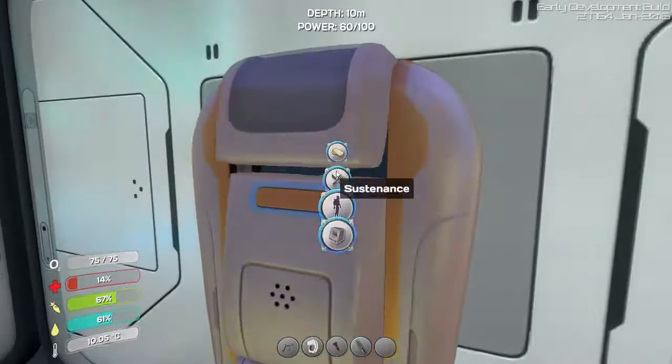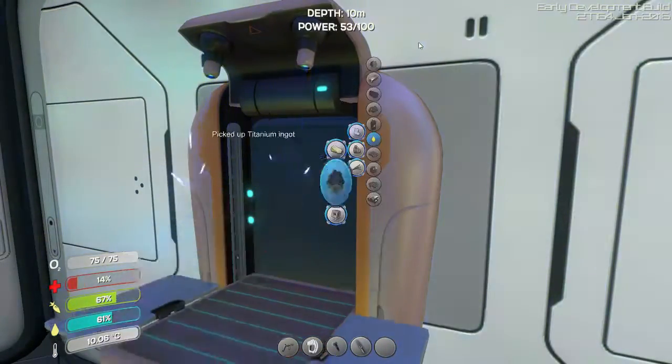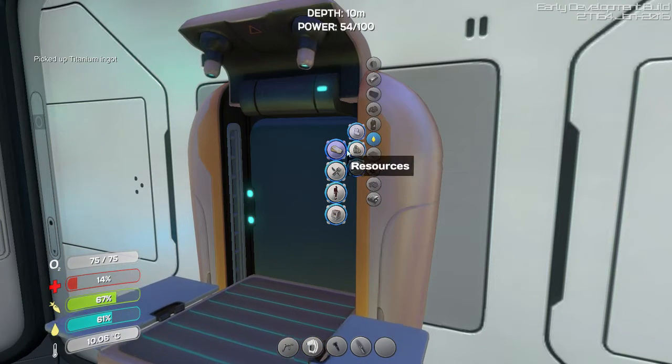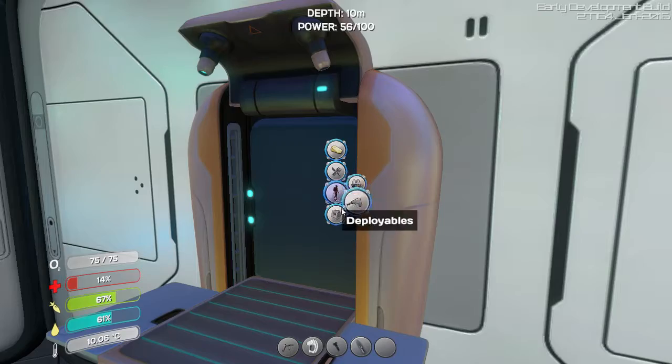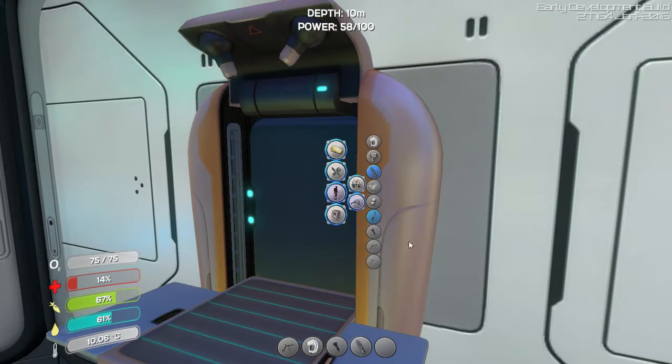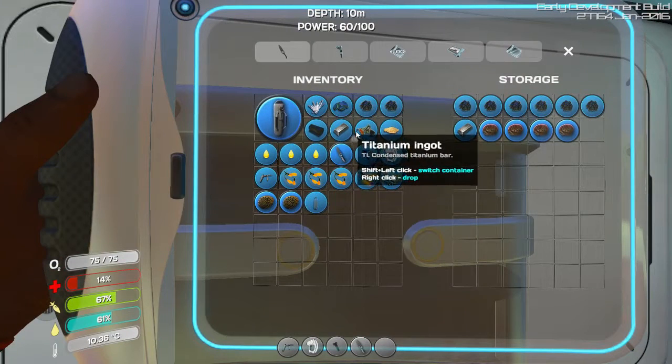Can we make any more titanium ingots? They're so much more efficient for storing lots of titanium. How do we convert them back, though? Is there a way? There might not be a way, to be honest with you — that would be kind of unfortunate.